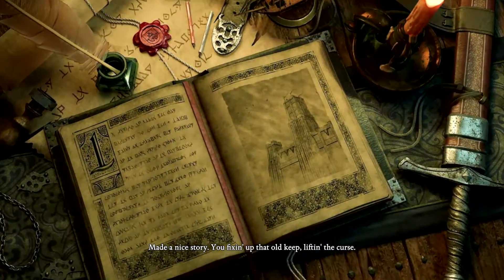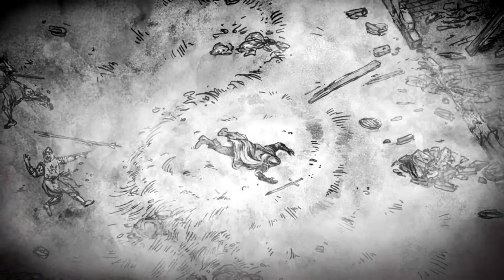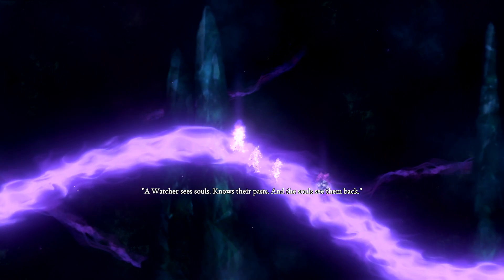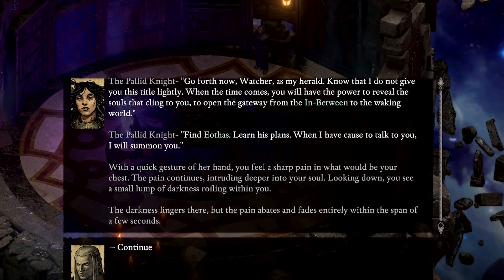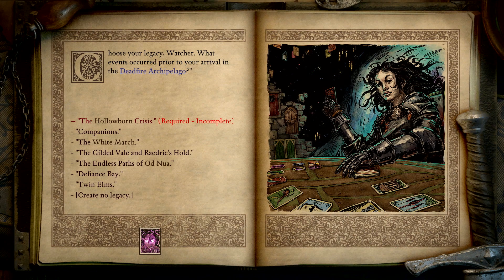Five years after Pillars of Eternity, a very angry god named Aethas awakens from a deep slumber to wreak havoc on the land of Aeora. You play as a Watcher, a gifted individual who can speak to the dead, who is contracted by the god of death to pursue Aethas and uncover his plans. Don't worry if you aren't familiar with the events of the first game, as Deadfire opens with a short story recap to bring you up to speed.